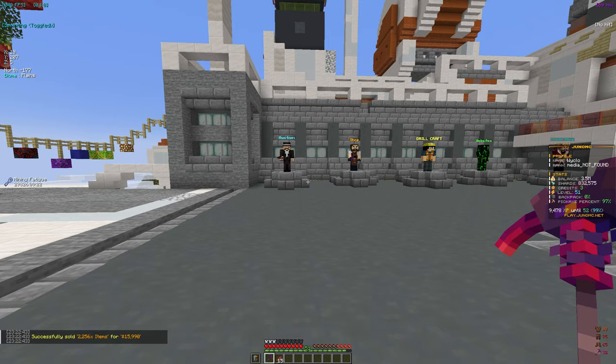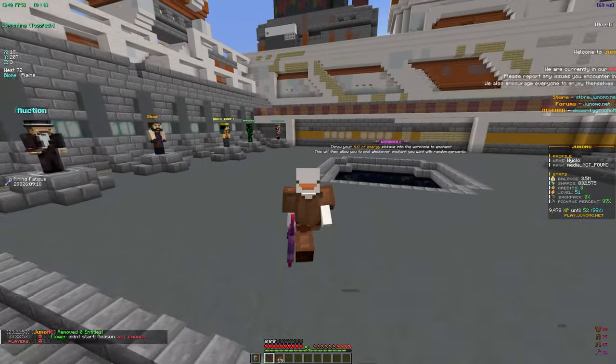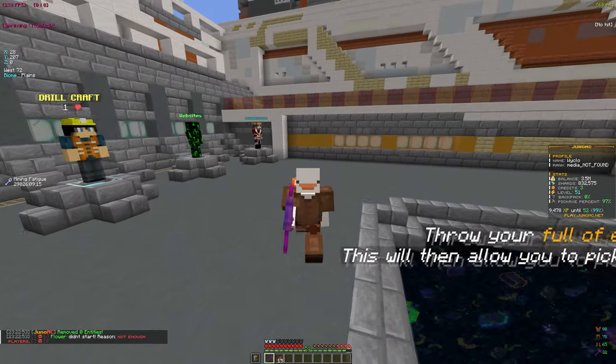The enchant applied — we'll take that. Let's go sell everything from the backpack. It sold for 16,000, which isn't terrible for only grinding a few minutes. That's going to be it for today's video — I hope you guys enjoyed, make sure to join the giveaway, and I'll see you in the next video here on Juno MC.